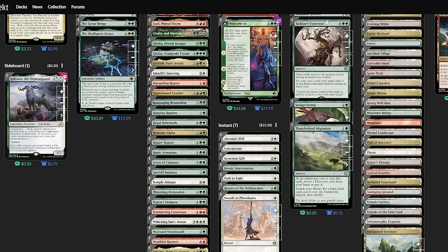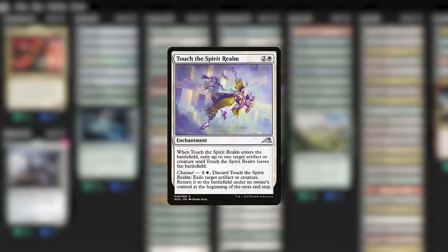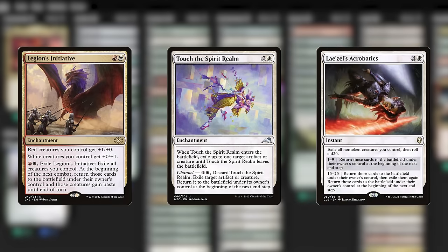I want to choose blink effects that won't feel totally crappy to discover into, so I'm starting with Touch the Spirit Realm. If we discover into it, it's a removal effect — always handy. But if it ends up in our hand, it can be discarded for two mana to save our commander from a board wipe or single-target removal, and it will re-trigger the discover when Puntlaza comes back. For saving more than just one creature, I went with Legion's Initiative and Lazell's Acrobatics. The Anthem feels fine to discover into and can protect us later, while Lazell's Acrobatics can potentially trigger Puntlaza multiple times — when blinked, Puntlaza counts as a different game object, getting through the once-per-turn clause.